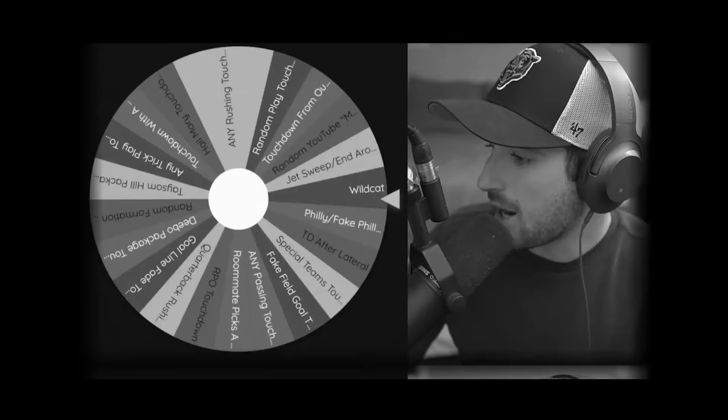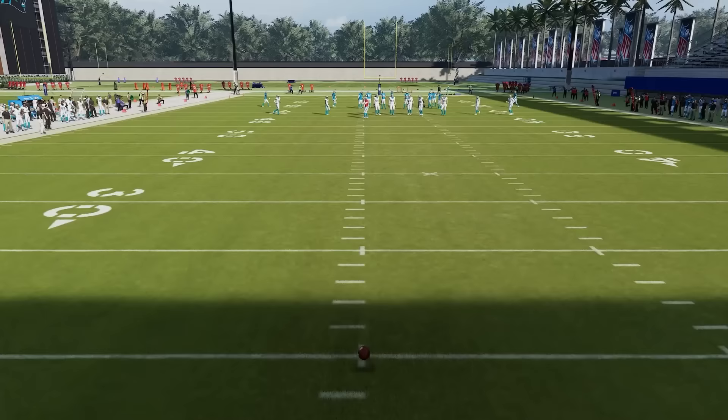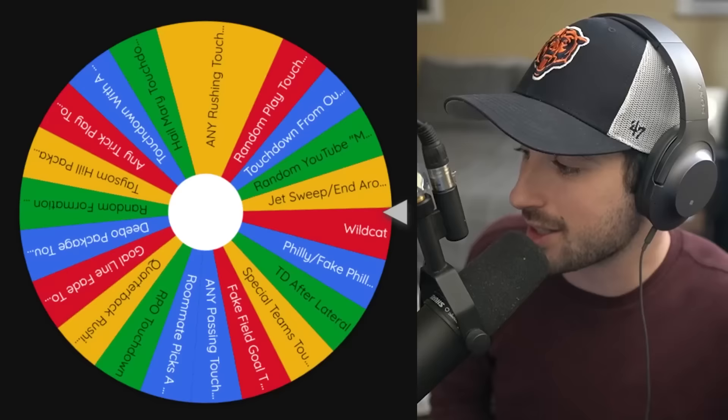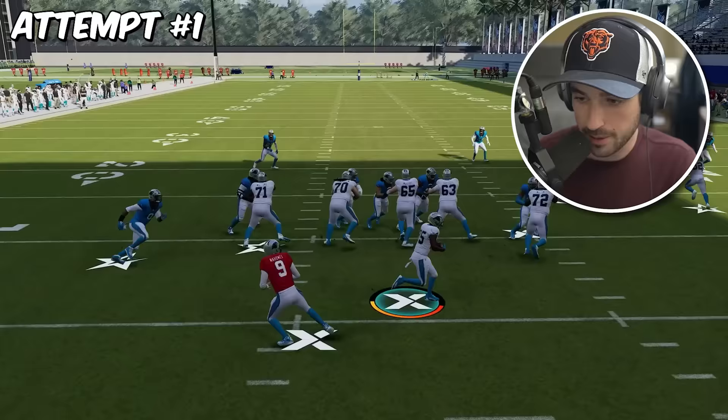Any passing touchdown is now the same size as every other slice on this wheel, but this is our 90-yard touchdown. Let's see what it's going to have in store for us. I feel like this is going to be a lot like the wildcat — a jet sweep end-around touchdown. We're going to be starting with the jet sweep to Tyreek Hill, and if this just does not work, we might go to the end-around pretty quickly.